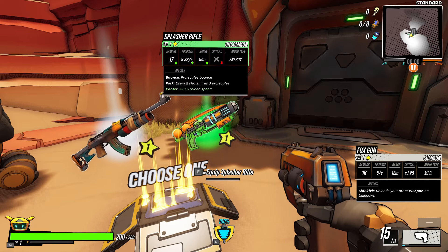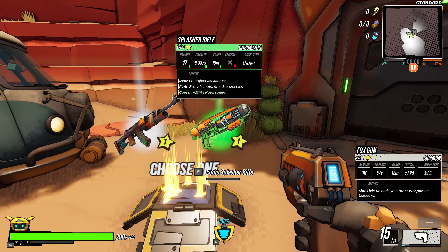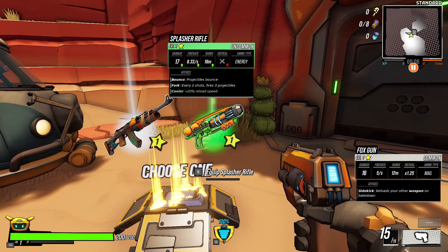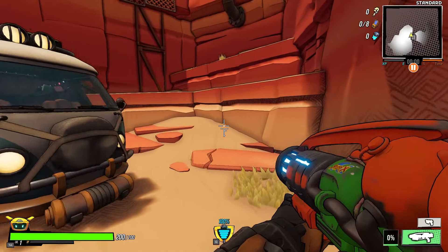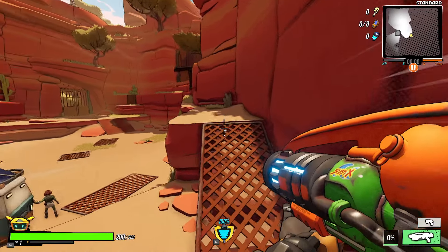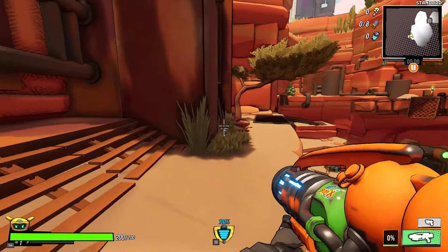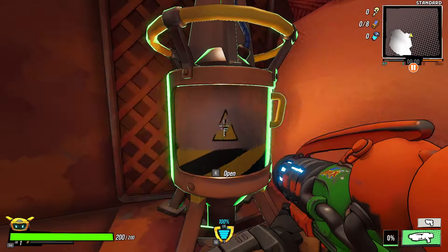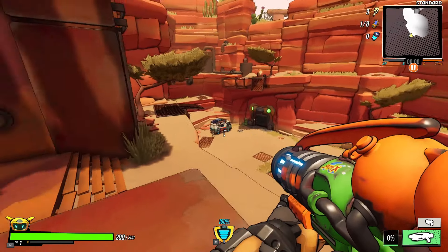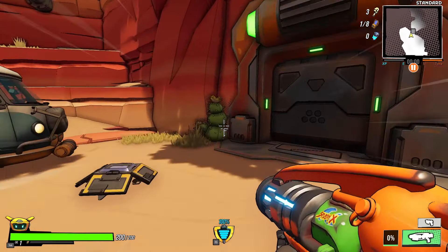We've got a green uncommon splash rifle. Bounce projectiles bounce every two shots, fires three at minus 20 reload speed. I'm going to take it. Found a data log — three wrenches. Very nice! Let's go through the door and begin our journey.